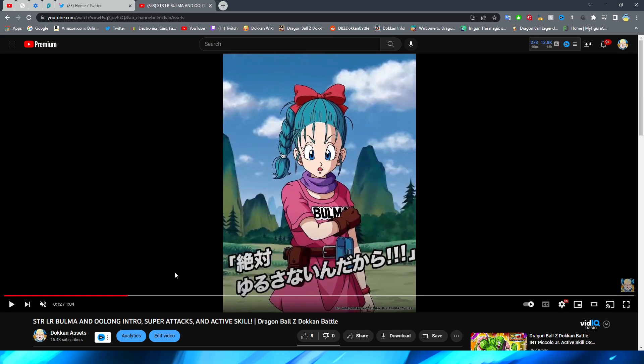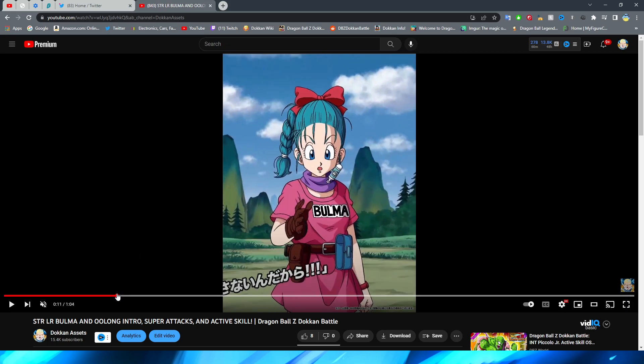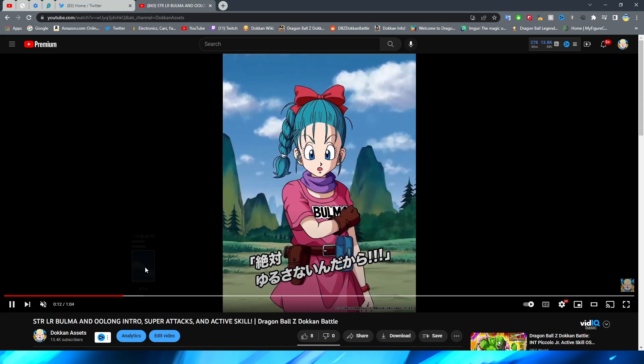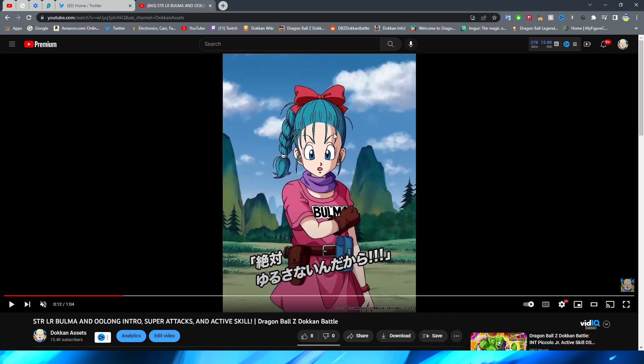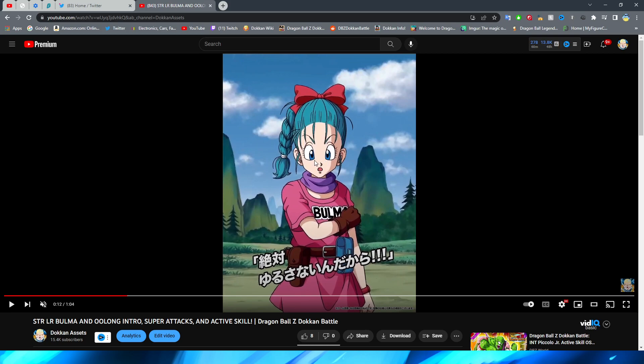We start off with Bulma tossing the capsule, which does look pretty good — her tossing it in the air and grabbing an item. That animation is pretty fluid. However, her expression is a bit strange for this scene; it's kind of weird that she's not looking at the capsule. Also, her hair has a little bit of movement on the loose strands, but her eyeballs kind of move a little bit too — you can see them shift slightly. I'm assuming that's the assets moving into place as they're zooming in.